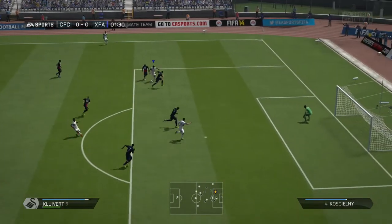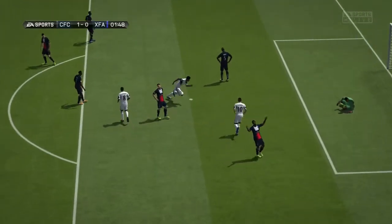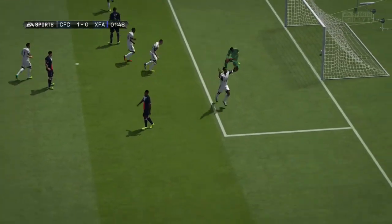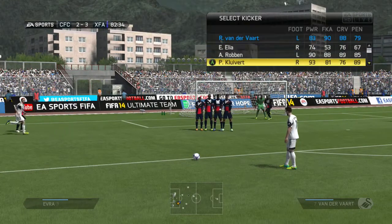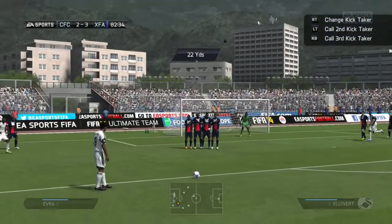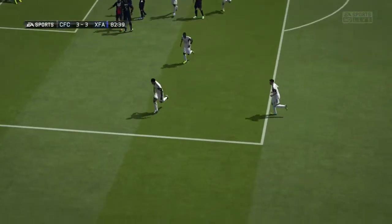Some of his physical attributes: he has 87 on both acceleration and sprint speed, 91 jumping, 94 reactions, and 82 strength. Strength being one of the bigger factors in Ultimate Team this year, having 82 on the strength stat should make you think he will be very reliable in shielding people off the ball — but does he do that in game?